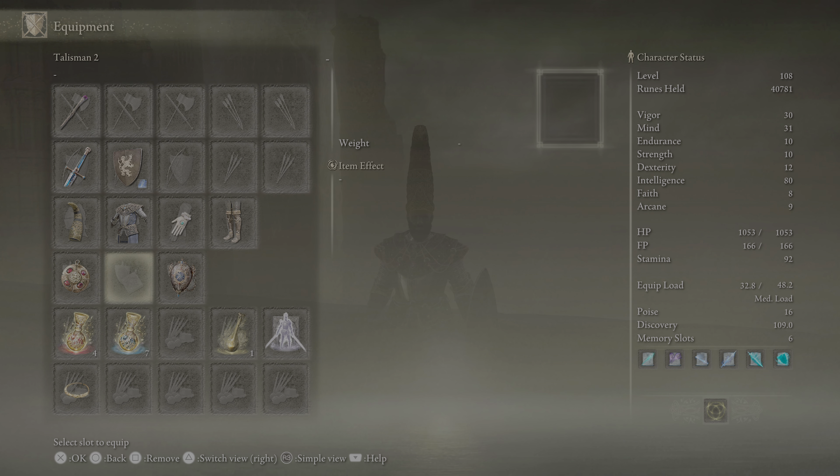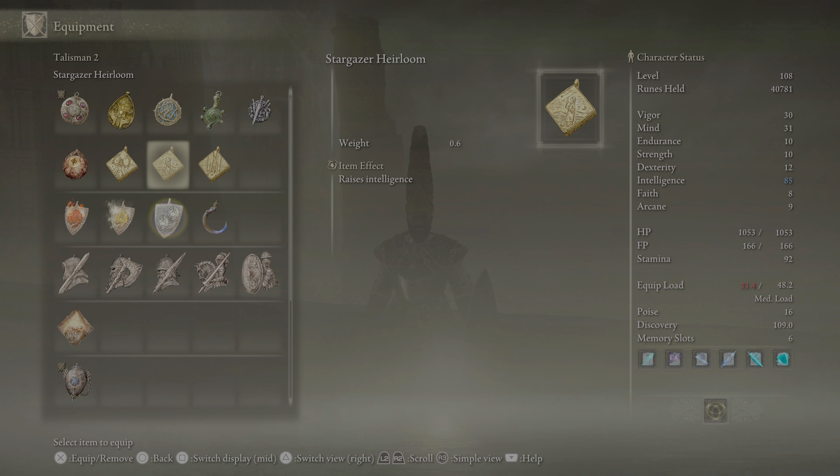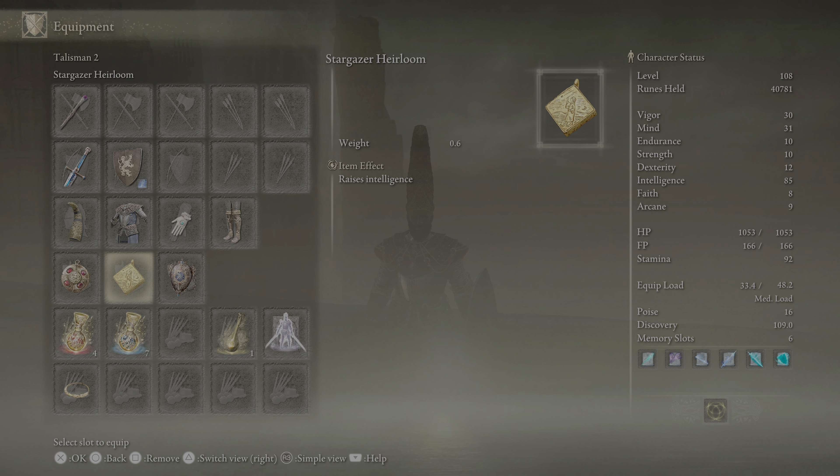I'm going to remove it and it drops down to 80. Now this is for all you astrologer and mage builds who want to increase intelligence — this is a very good way to do that. It's right here, the Stargazer Heirloom. I'm going to go ahead and put that back on and you can see we get that plus five, which is going to make our magic stronger.